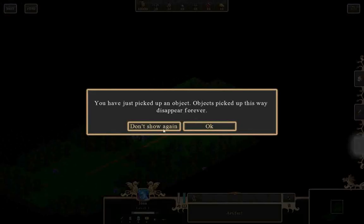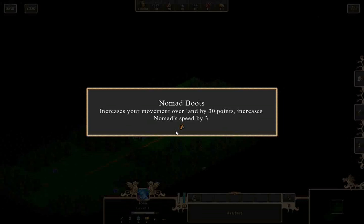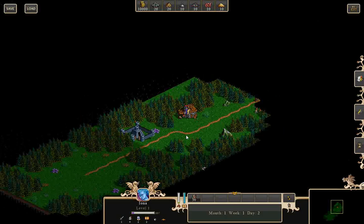I just picked up an object. You have picked up an artifact — usually artifacts are automatically used by the hero as you pick them up. However, you may wish to change the artifacts your hero uses. I got boots that give me increased movement and speed.